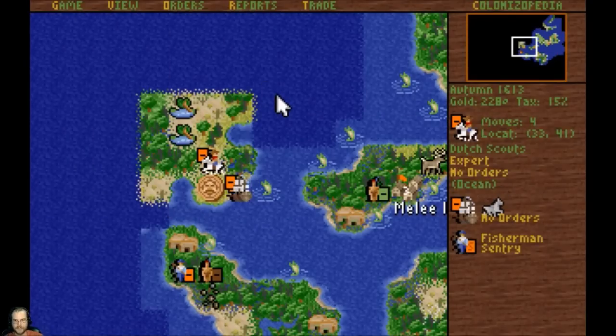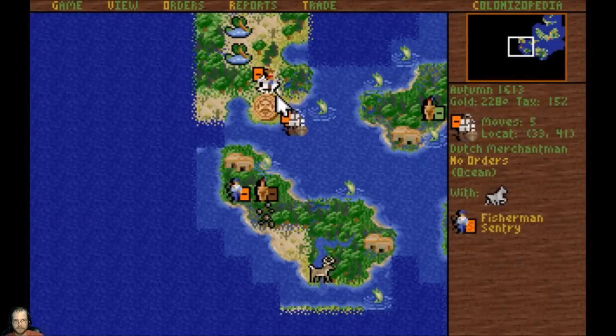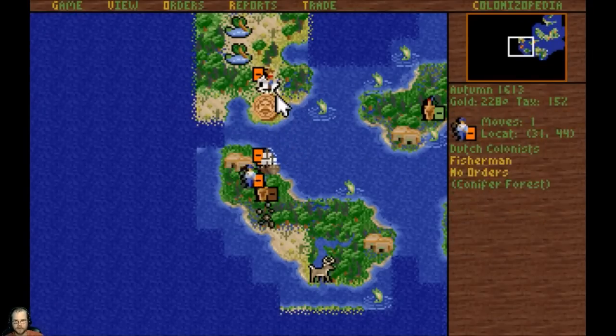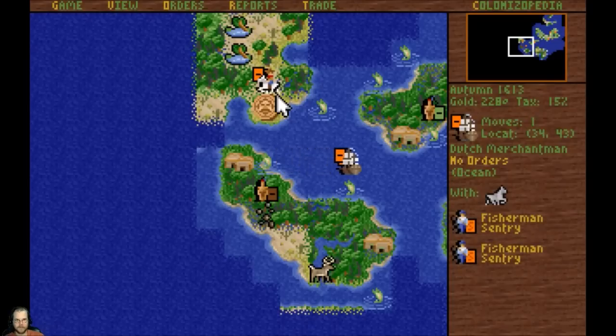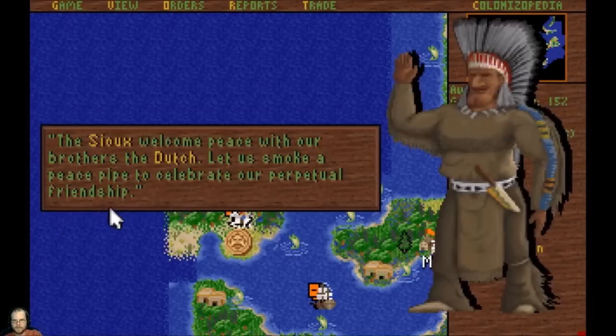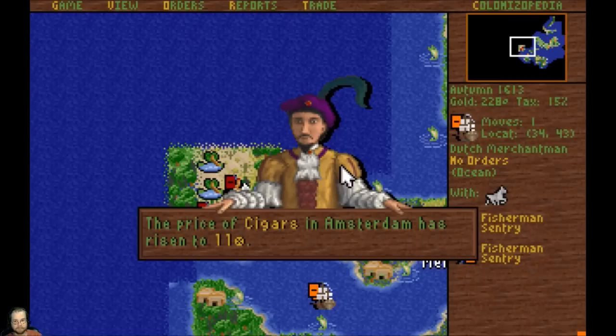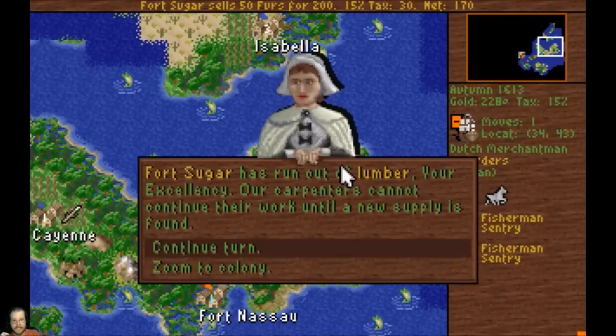Get out there - scout, go. You're going to wait because the boat's coming back for you also. Back to the mainland - sort of mainland. The Sioux, 17 camps - these guys are big. I would like to meet the Inca or the Aztec and I'd like to go kill them, because I like money. Inca and Aztecs are very rich.